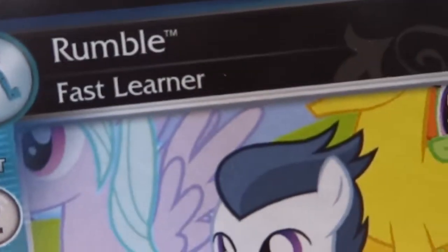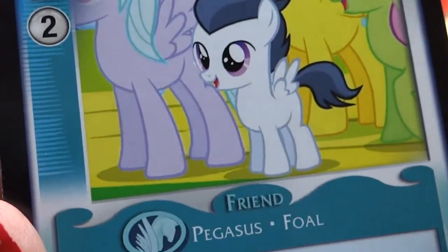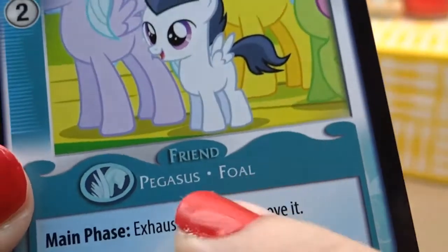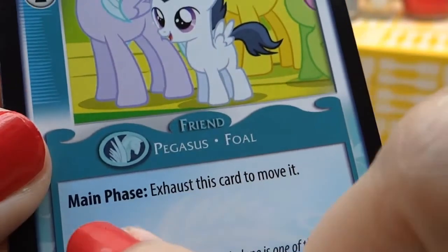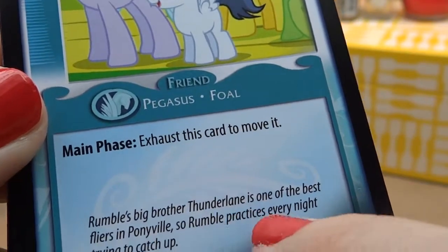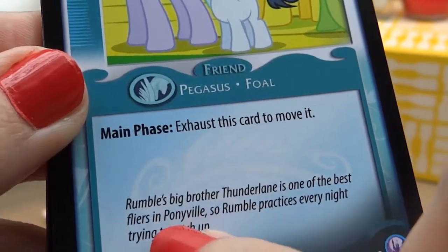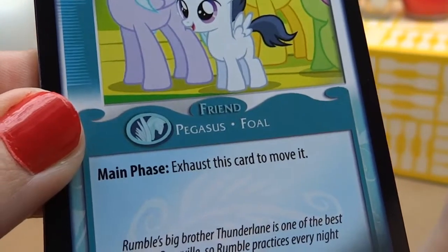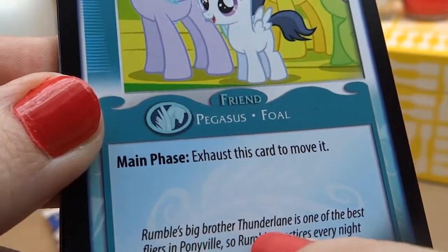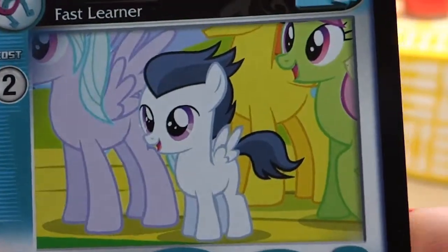Next we have Rumble, a fast learner. Loving Rumble's hairdo — so cute, I could go bananas over Rumble. And it says Friend Pegasus. Main Phase: Exhaust this card to move it. Rumble's big brother Thunderlane is one of the best flyers in Ponyville, so Rumble practices every night trying to catch up. Oh, how cute — he wants to be just like his big brother Thunderlane. Going bananas over Rumble, he's pretty darn cute.